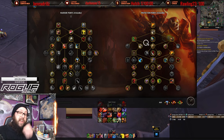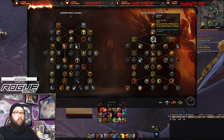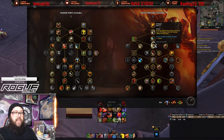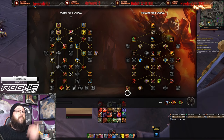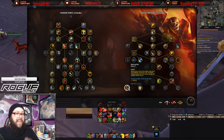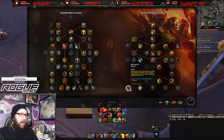The last thing to talk about is Shield Slam Procs. 10.2 is another patch where we want to get as many Shield Slam procs as possible. You do this through Devastator — your auto attacks have a chance to reset the cooldown of Shield Slam fully. You also have Strategist — Devastate, Thunderclap, Revenge, and Execute all have a 30% chance to reset the remaining cooldown of Shield Slam. More buttons pressed and faster attack speed means better results.